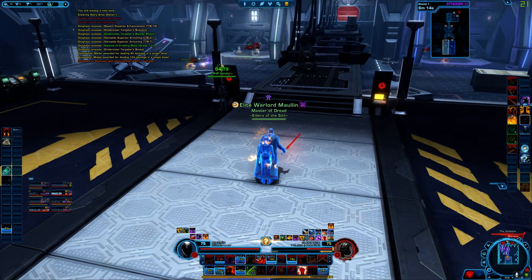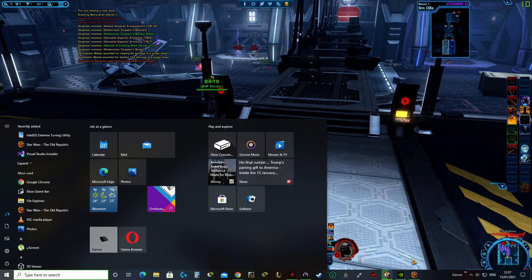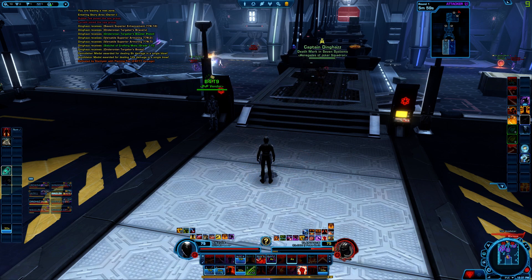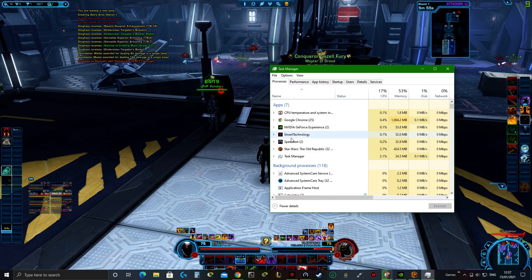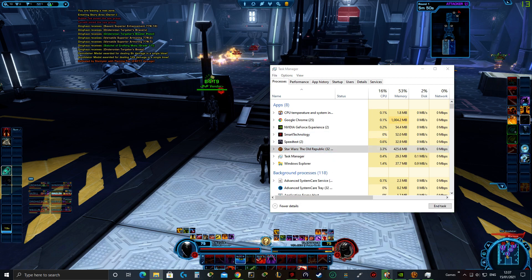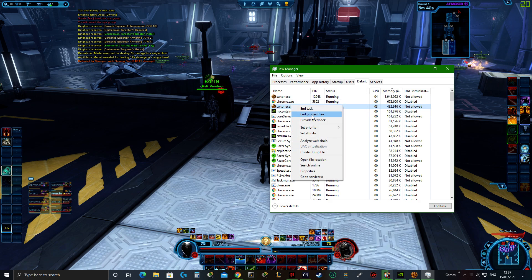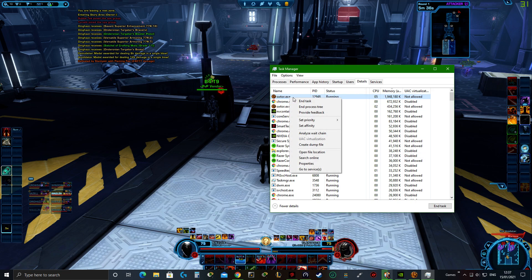Now let's try that again. So the fix is: open up your Task Manager, find the game, right-click, go to Details, and find the game there. Right-click, set affinity, and activate all processes — do that for both of them.